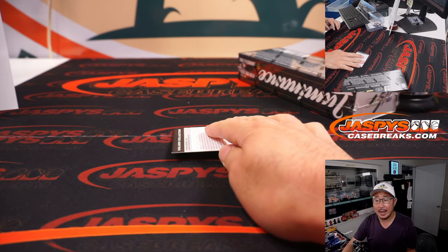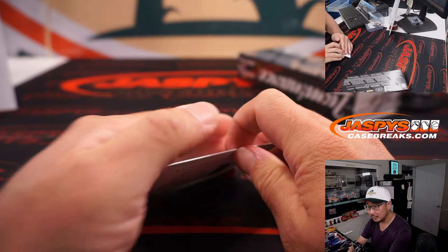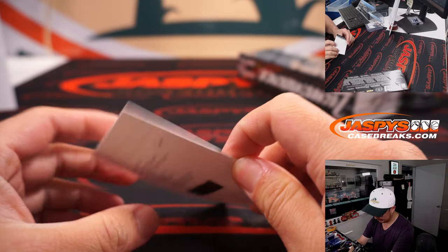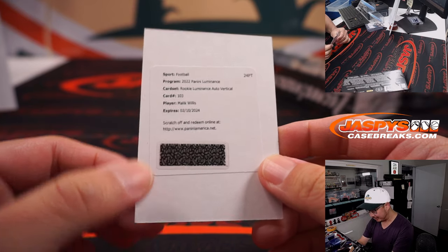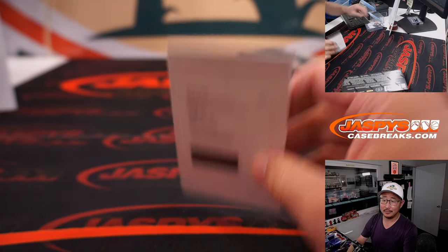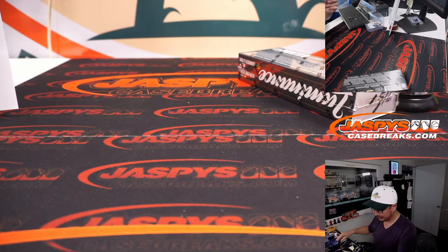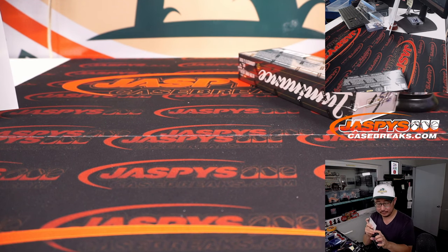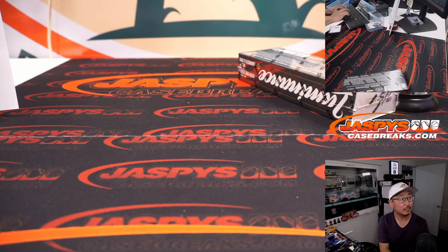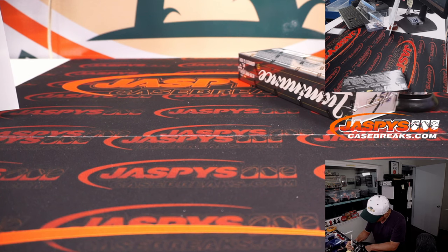Ryan's guessing Malik — year one auto. It's going to be Malik. Rookie Luminance auto vertical. Bragging rights for Ryan Harold. And that makes Brandon very happy, because that's exactly the player he was looking for when he got Tennessee.